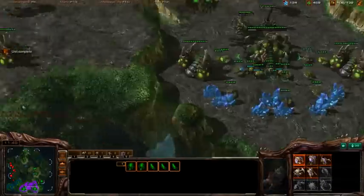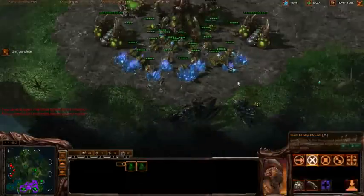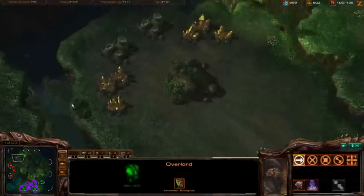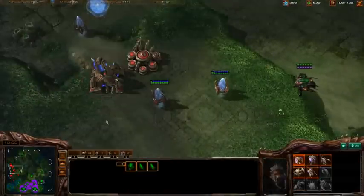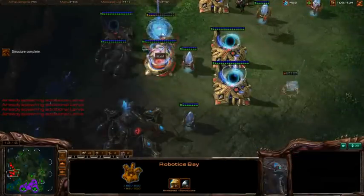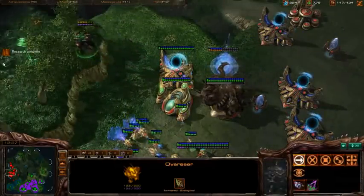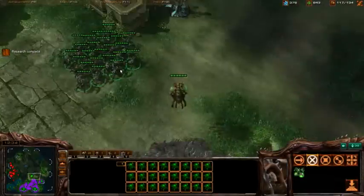I've also got a random burrowed roach in the middle of the map. Get in his base — contaminate that robo and maybe something else. Run away. It's such a clutch play. You have no idea how close whatever it was he was making is to being done. So hero.